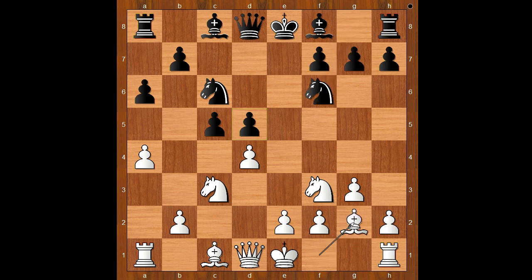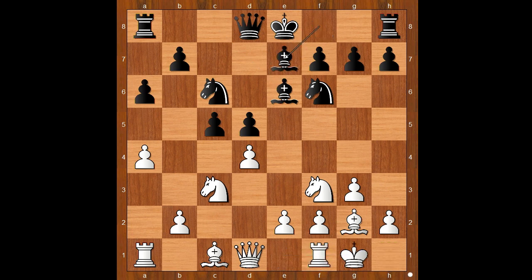Nf6, Bg2, Bxe6, castling, Bxe7, Bxe3. Black to move and castling must wait. Ng4, attacking the bishop.